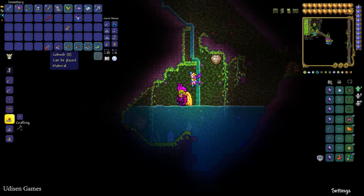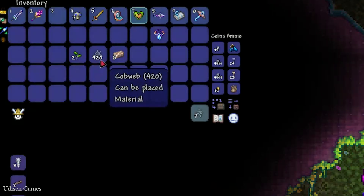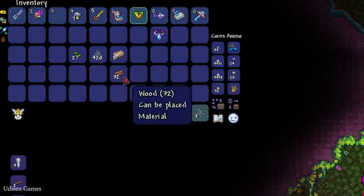Seriously, it is a lot of work, but it is worth it. To recap: you must collect 27 jungle seeds, 420 cobweb, 8 pieces of iron bar or lead bar — no matter — and 32 pieces of wood.